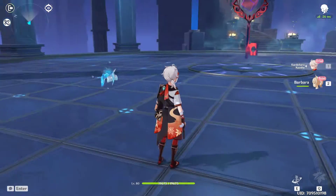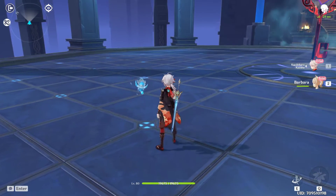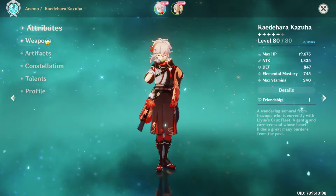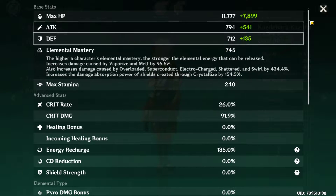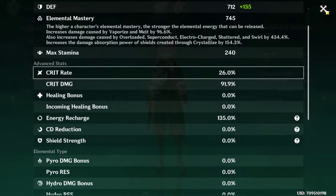First of all, this is a sword user character. It's going to be an Anemo character, and in the trial it's going to be level 80. He's going to have these stats — a lot of Elemental Mastery — and we're going to see why Elemental Mastery is such an important thing for this new character.